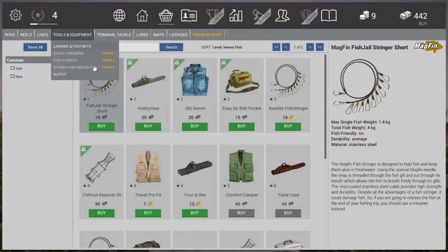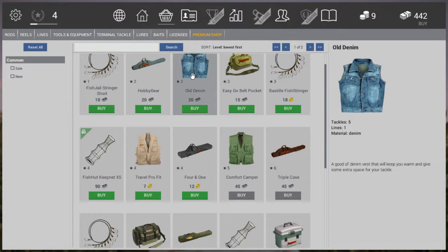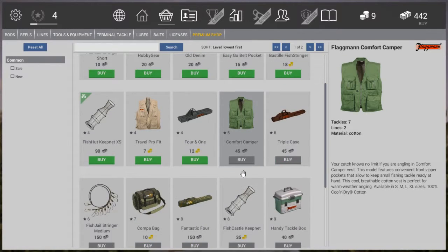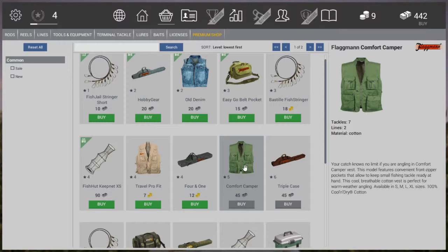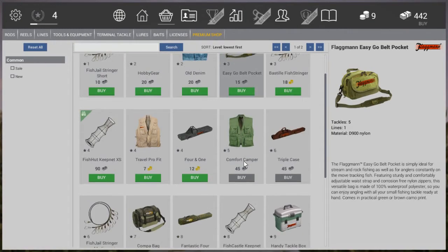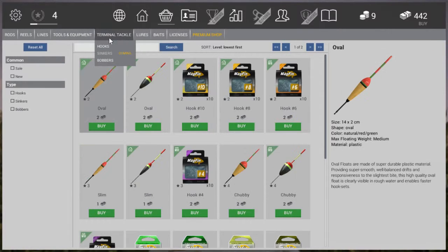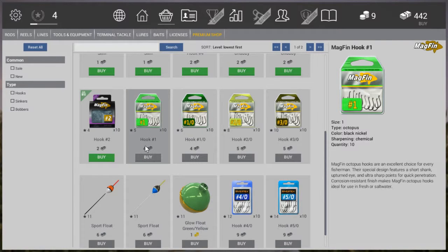At level 5 in equipment, you can purchase Comfort Camper — I suggest you do it. Don't waste money on the other option; this one will do fine enough, especially since we have that one as well. Then on to terminal tackle at level 5: get yourself the number 1 hook, and that's all for the hook section.